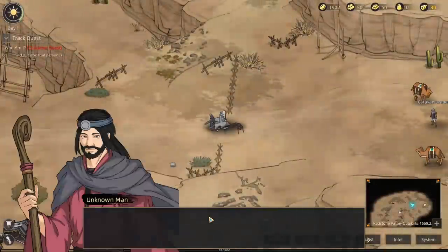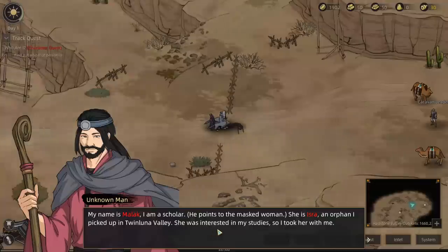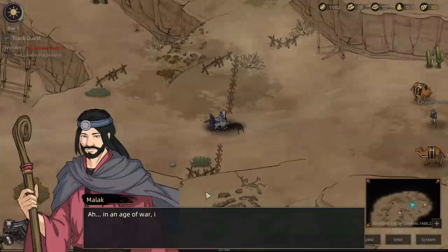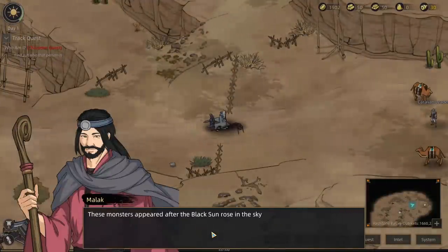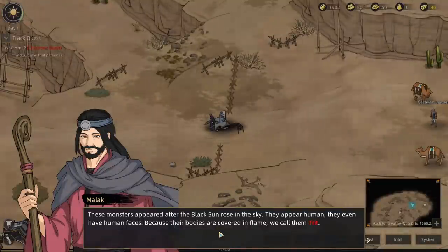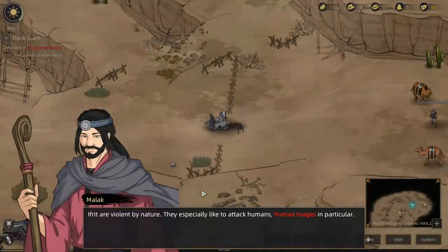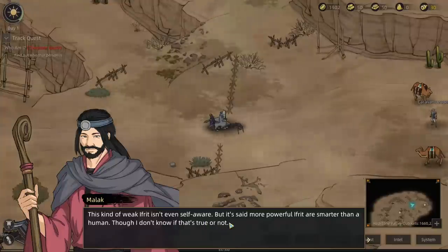'Thank you for your help. Can I ask the name of my benefactor?' Bork Bro. 'My name is Malak and I'm a scholar.' He points to the masked woman — 'She's Isra, an orphan I picked up in Twin Luna Valley. She was interested in my studies so I took her with me.' What do you study? 'In an age of war it seems like a useless profession, but I'm studying the history of the land — not the old empire or the Machina age, but something very obscure.' These monsters appeared after the black sun rose — they appear human, even have human faces, because their bodies are covered in flame. We call them the Ifrit. Ifrit are violent by nature, they especially like to attack humans — human mages in particular. This kind of weak Ifrit isn't self-aware, but it's said more powerful Ifrit are smaller than a human.